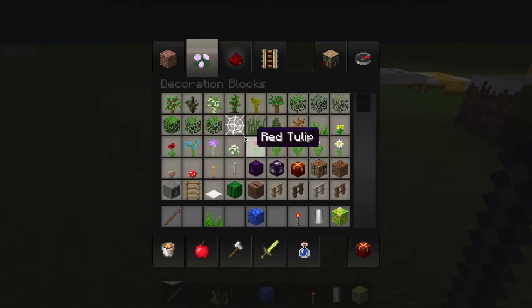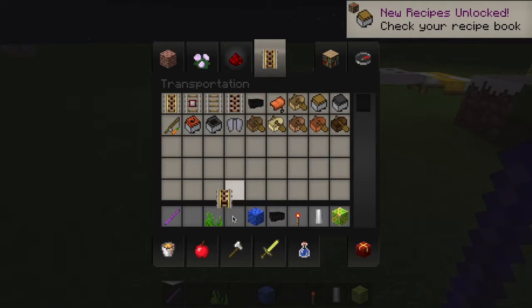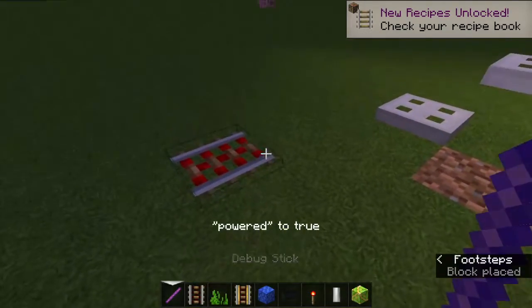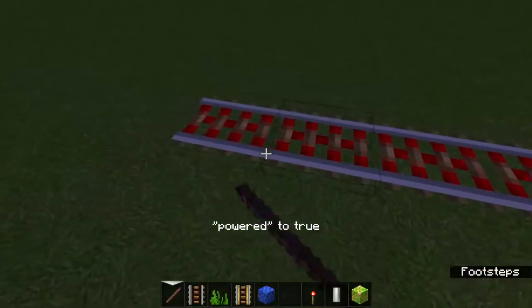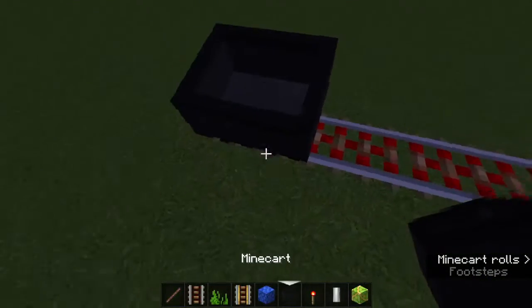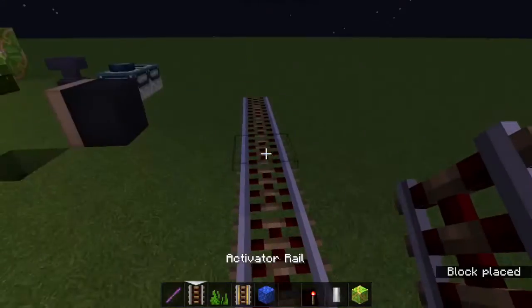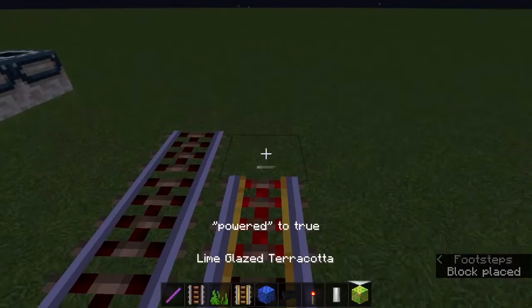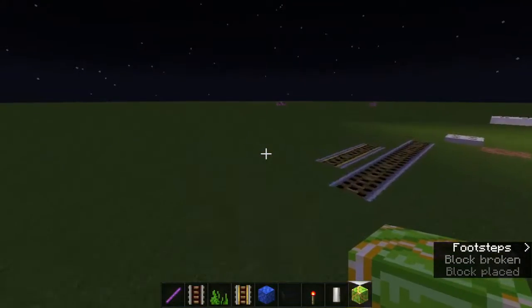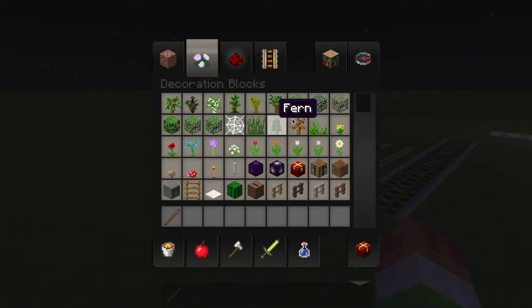It won't work for the furnace, I'm sorry. Watch this - here's my cart rail. Take my cart rail. If you add any type of rail on it, it will update the block state. If you add something on it, it will update and revert back to its normal state. Sometimes that can get really annoying, but it's no big deal.